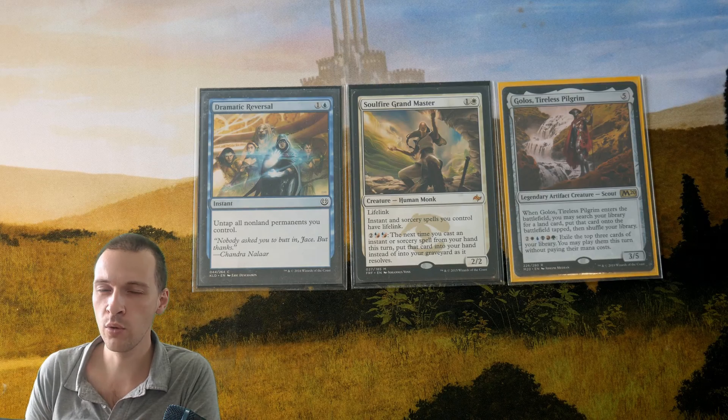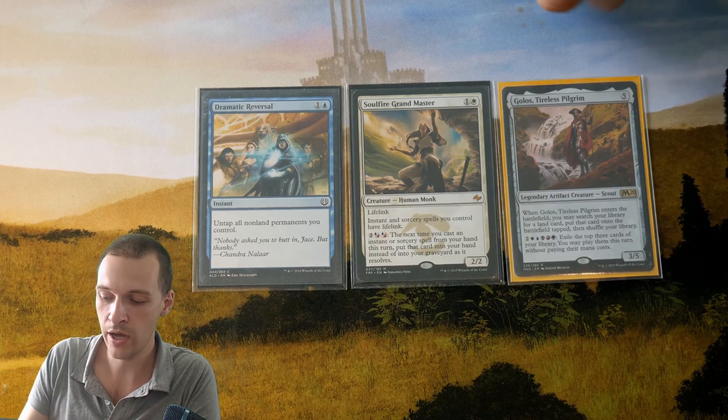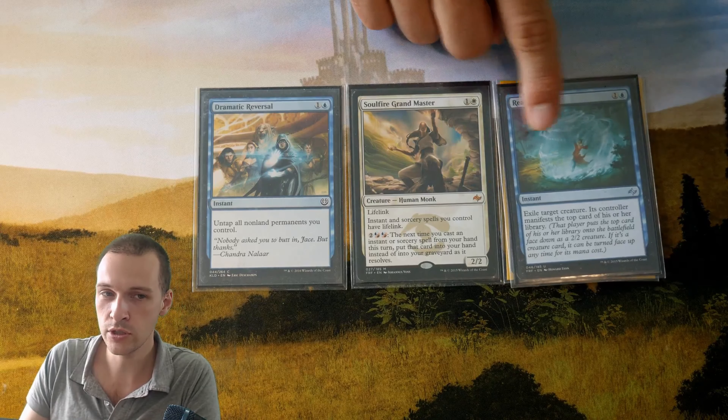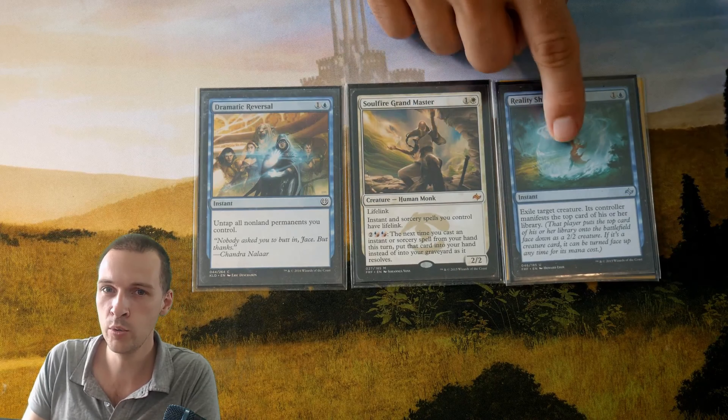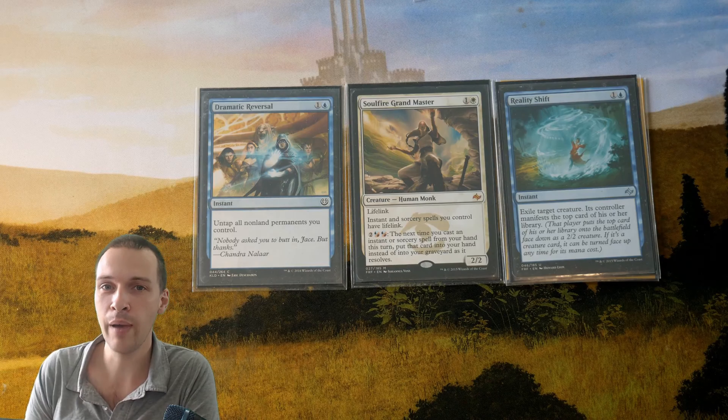Do you remember Soul Fire Grandmaster? It could go infinite with Dramatic Reversal as an alternative Scepter. But also, when you have infinite mana, you could use Soul Fire Grandmaster to loop Reality Shift and win that way instead of going for Seasons Past.